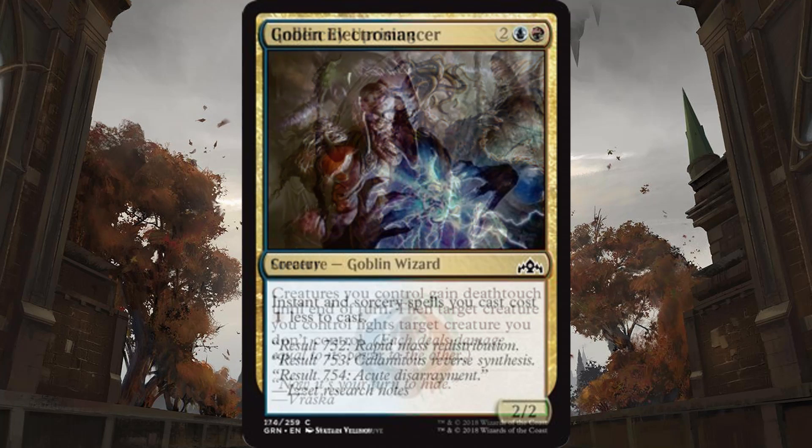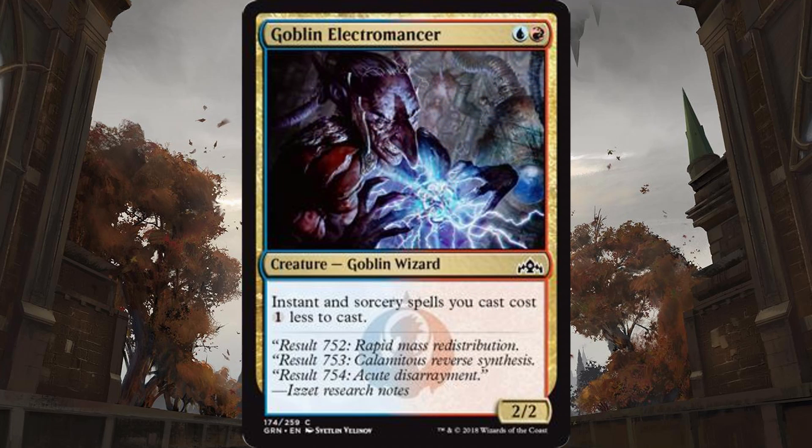Izzet gets a reprint in the form of Goblin Electromancer. It's a 2-2 for a red and blue, and it makes all of your sorcery and instant spells cost 1 less, including jumpstart spells. So yeah, this is the ideal Izzet card. It'll provide you a ton of value, and I think the clear best common for the guild.